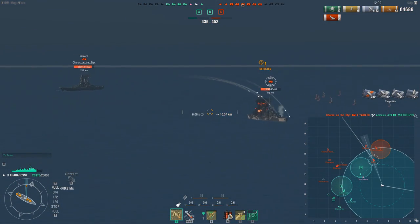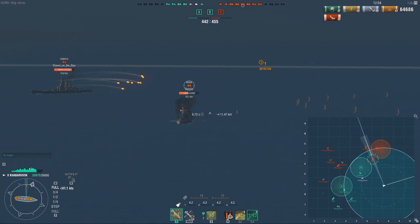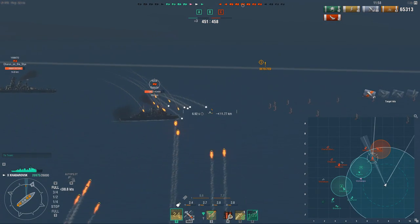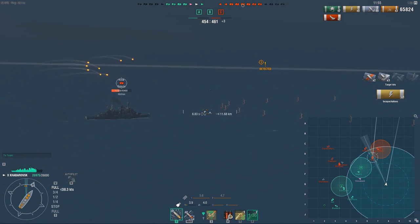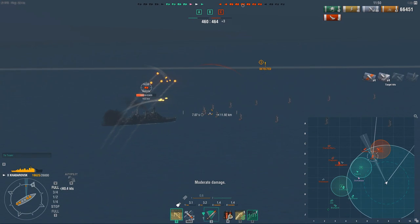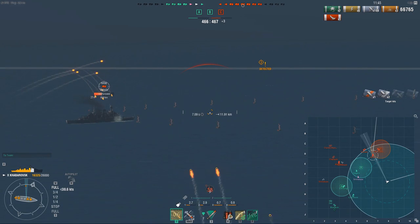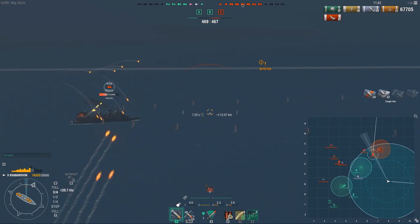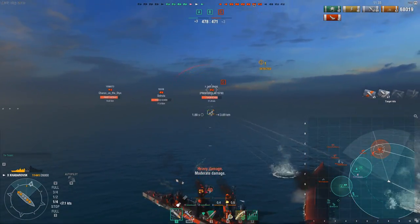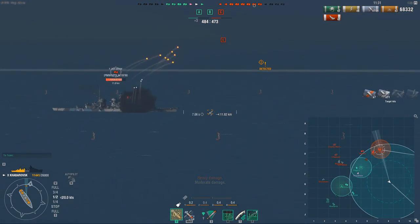I use priority target. This is something I don't use on any other DD — I might use it on German DDs, but I don't really value it on others, because whenever you're spotted in those you're going to get shot at regardless and you want to be dodging. But in the Kaba you're pretty much spotted the entire time, so knowing when multiple people are targeting you is very useful. Right now both the Yamato and the Des Moines are shooting me, and I got chunked really hard as I ran into the dying Kutuzov that wasn't visible on the minimap.